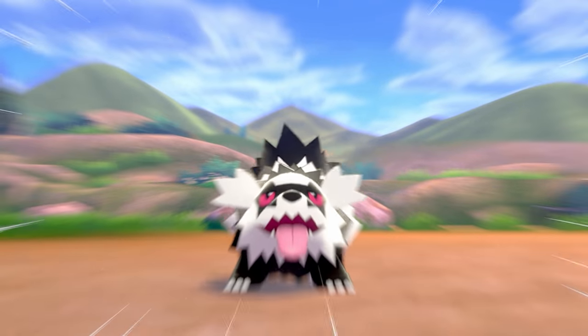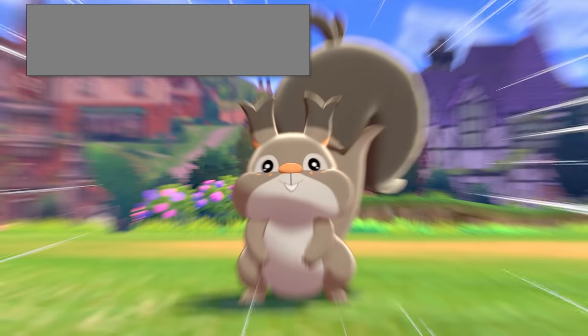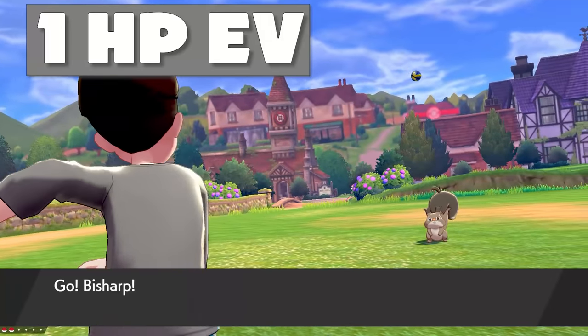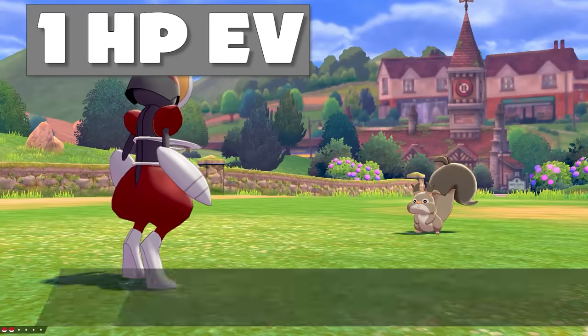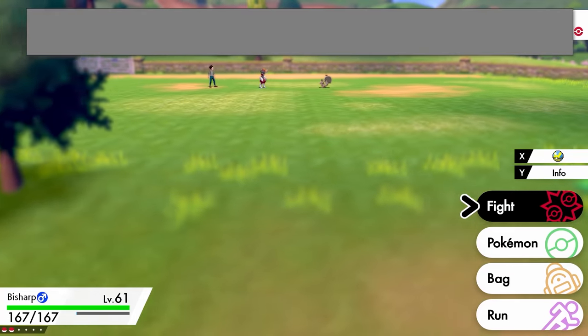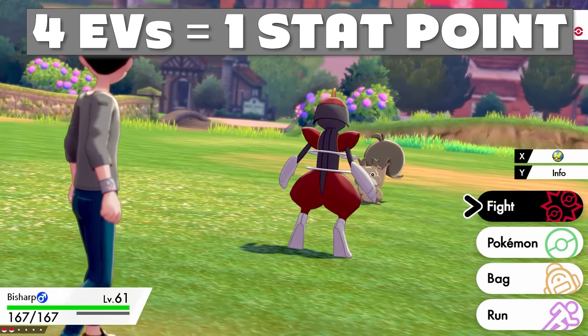For example, a Galarian Zigzagoon gives you one speed EV, and a Squovet gives you one HP EV. There are even some Pokémon that give you more than one EV in a stat at a time. Every four EVs you get will be equivalent to one full stat point by the time your Pokémon hits level 100.